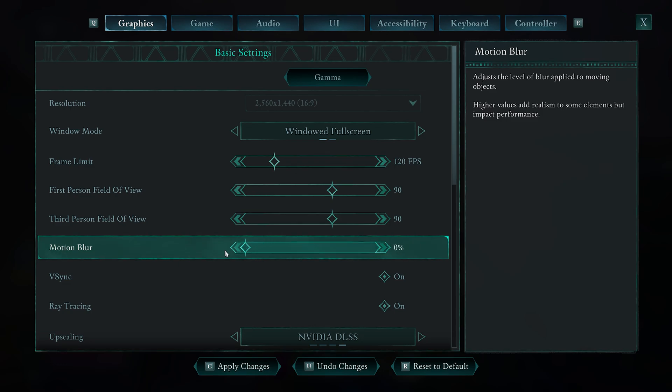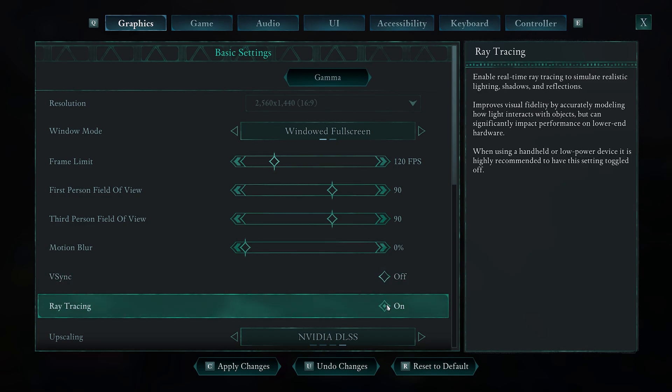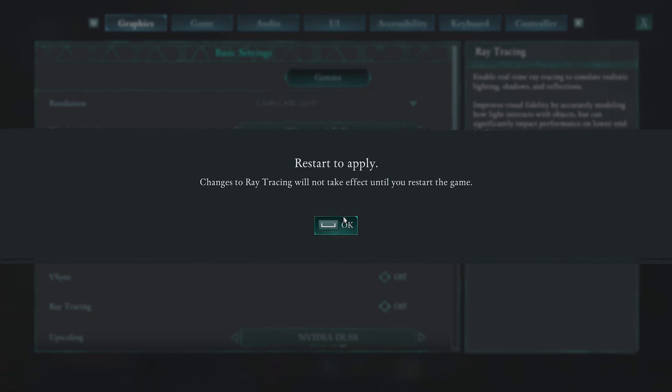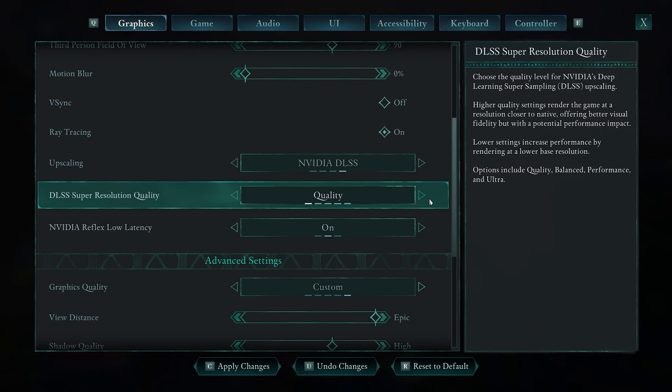V-Sync I would turn off. Ray Tracing you can also turn off — that saves a lot of resources — but I'm going to leave it on because I just like the look of ray tracing.